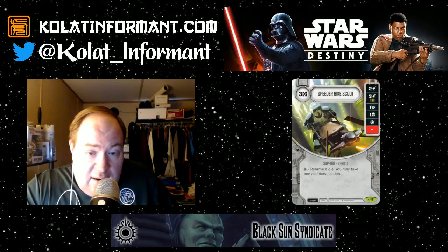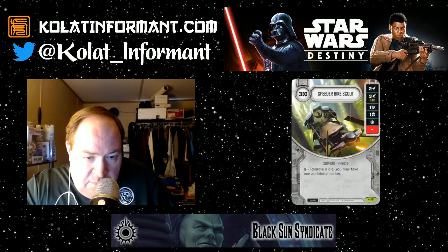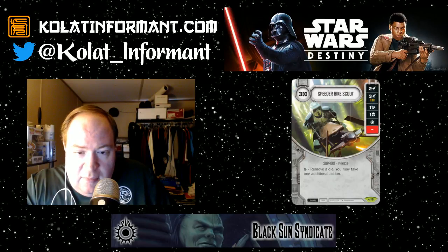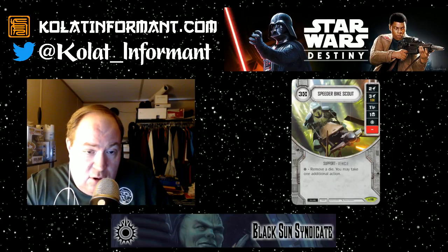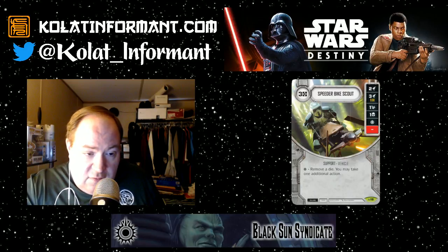The Special — the ability to remove a die and take an additional action — is only on one of six different sides. If it were on two of six sides, or if you have a lot of ways to manipulate the die, you're going to make the card much better. So take that with a grain of salt.